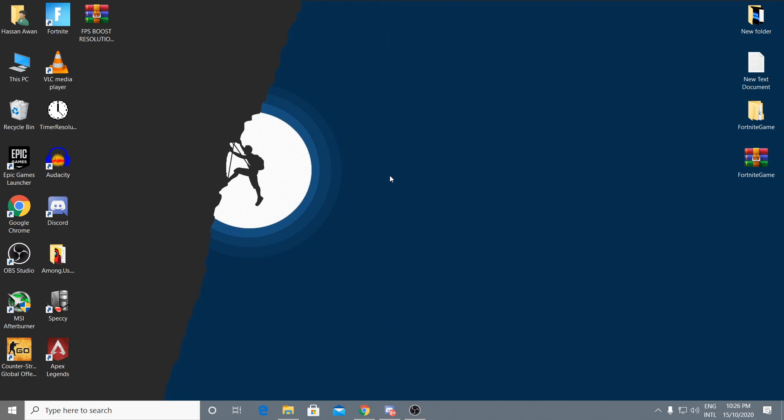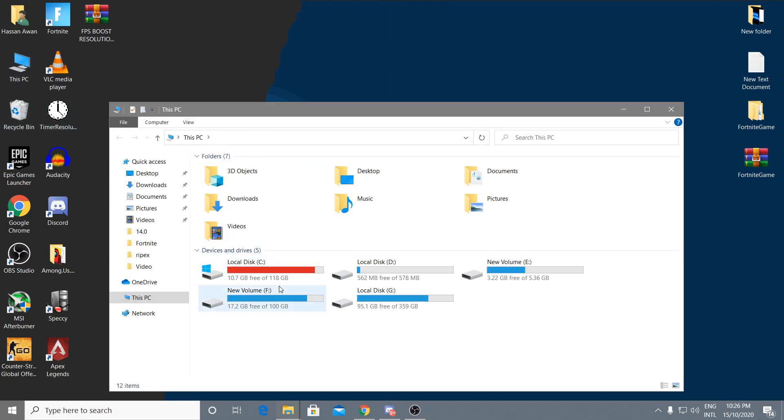First, to change your game settings, you need to go to the location where you have Fortnite installed. Go to This PC — most people install it on the C drive, which is the default location, but some install it on another drive. I have it installed on the G drive.